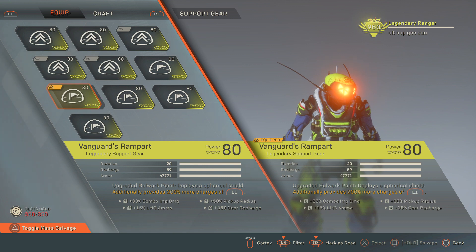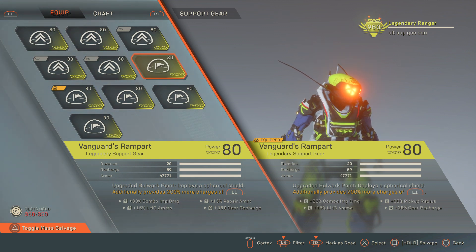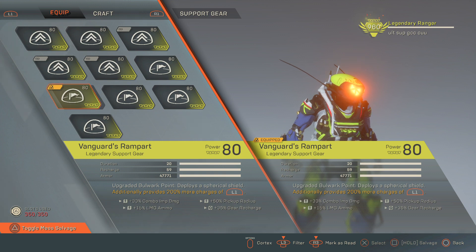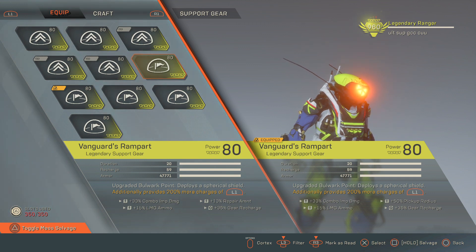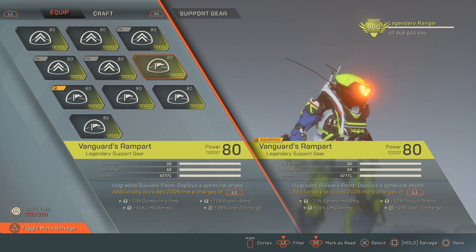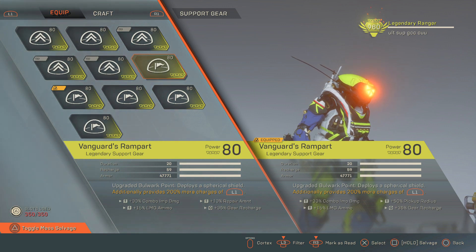I want to point out repair amount — notice I'm running a 33 combo impact with 35 gear recharge and 13 repair amount. Repair amount is going to help you proc your emergency power a little bit quicker. I'm running this one because I'm going to be running solo. If I was running with a team, repair amount gives you your ultimate back quicker because you're going to take more damage, bringing your health bars down to four bars quicker. But repair amount actually makes you more vulnerable to damage — the more repair amount you have on, the quicker you're going to die. It does the opposite of what you think it's going to do.